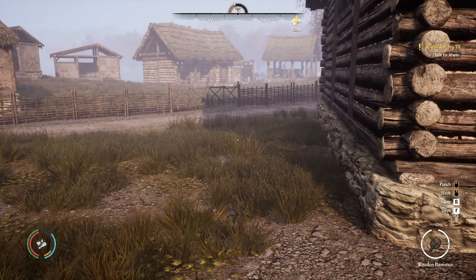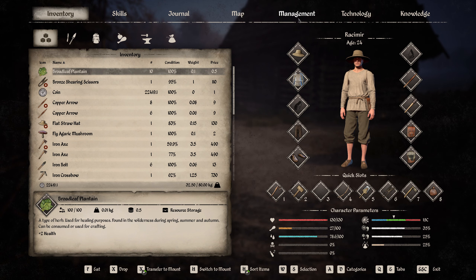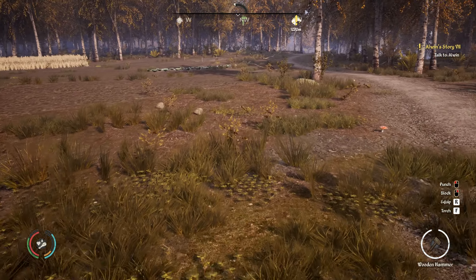Hello everyone and welcome back to Medieval Dynasty. We continue where we left off last time. We are in the second day of autumn, sun is still sleeping. I completed the house and I also need some more fields — I still forgot to do that for the oat. We need to do it this season. Actually, not oat — is it the rye? Let me see. It's the rye, and we can also do the wheat, but the rye is the most important. Wheat we can also do in spring if needed.